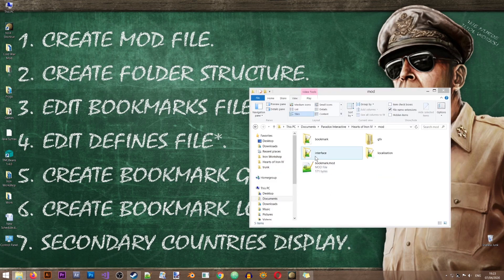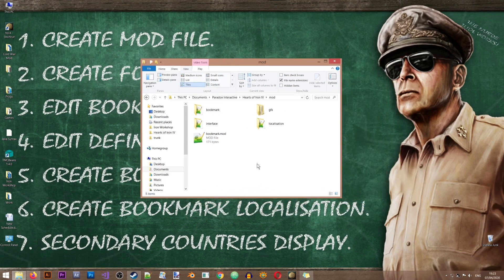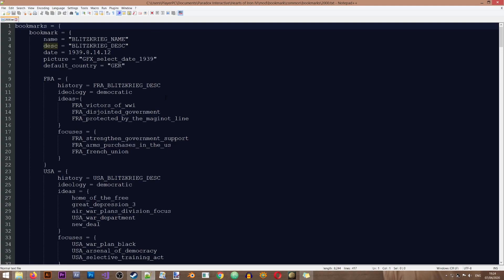The game uses bookmark files to read all the data about your new bookmarks. We'll go to the file located in common > bookmarks and open it. Before I open it, I'll rename it to reflect the bookmark I'm creating — let's say a year 2000 bookmark. The first line is the name of your bookmark, which is a reference to the localization file. But note that you can just put your own name directly in here, for example 'New Dawn Bookmark'.